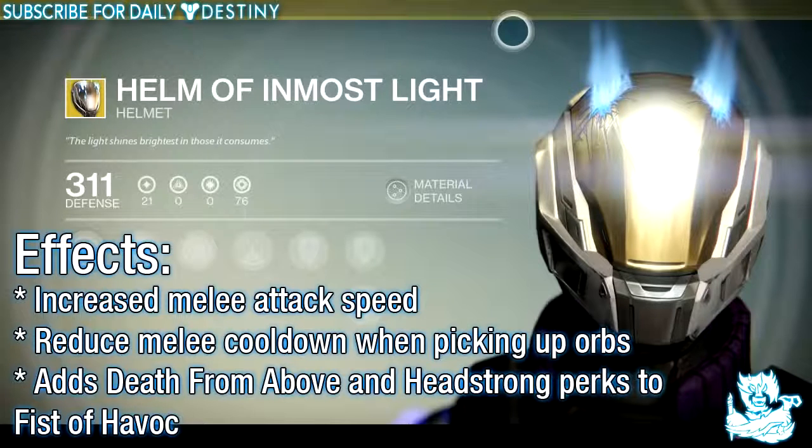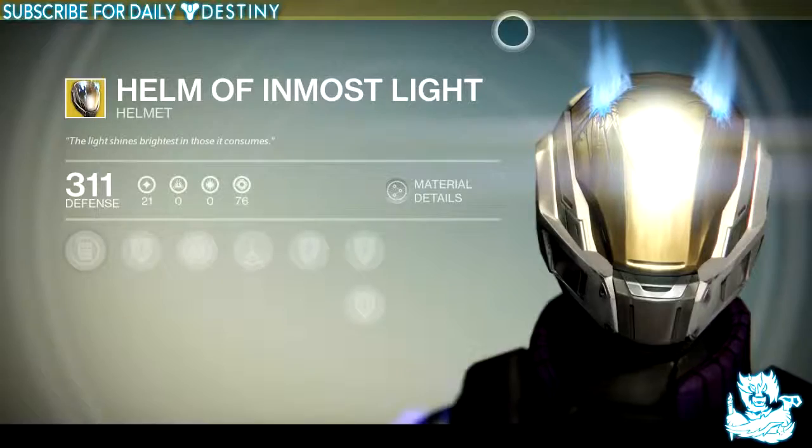The next one we have is the Helm of the Inmost Light. Its effects are: increased melee attack speed, reduced melee cooldown when picking up orbs, and adds Death from Above and Headstone perks to the Fist of Havoc.